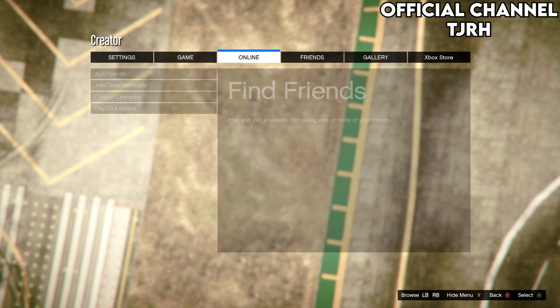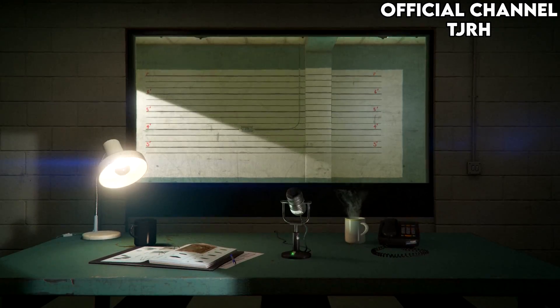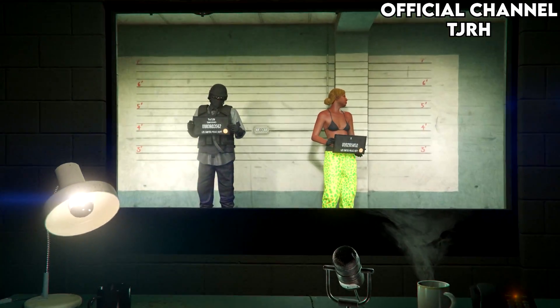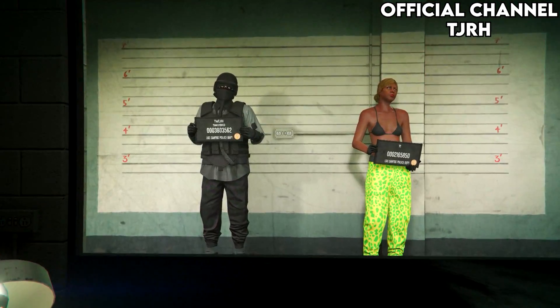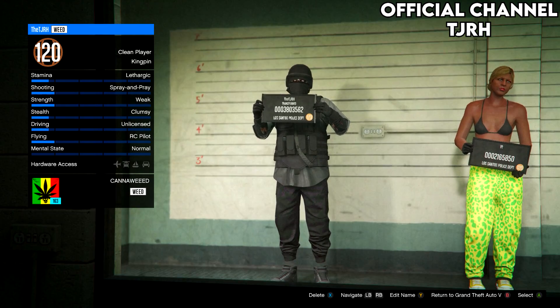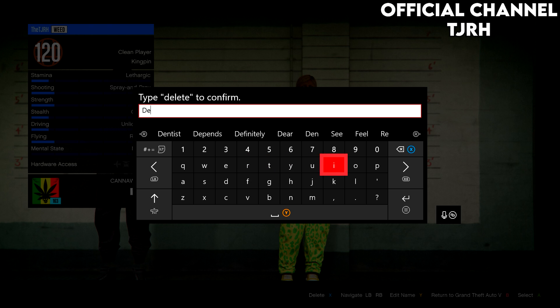Accept the alert, and once you've loaded into this menu just open your pause menu, go to online, and choose character. From here, delete your female character — make sure it's the female you're deleting and not your male, as deleting your male will delete all your stats. Type 'delete' to confirm.